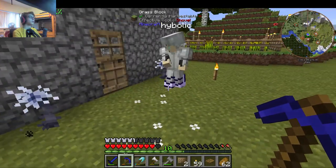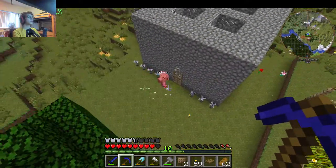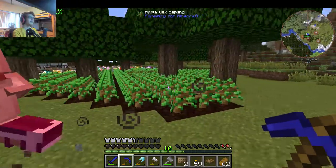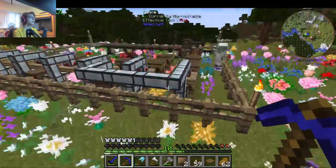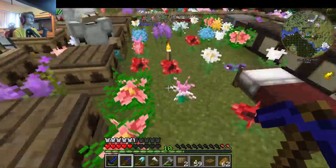There are all the death blooms, which give you withering if you step on them — absolutely not, man. But we have an automated tree farm, so we don't have to worry about wood anymore, and we have a ton of bees.